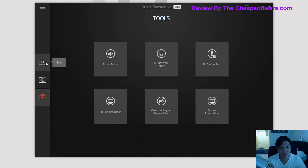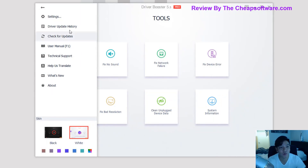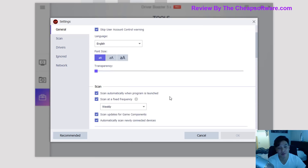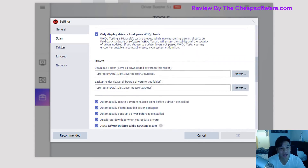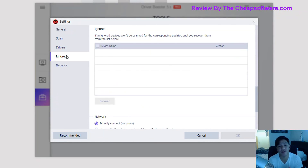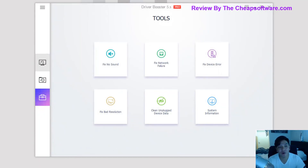In the top left you have the ability to adjust settings. You can adjust the interface and how it looks, see the driver update history, check for updates to the Driver Booster app, and in the general settings configure more about the overall interface and drivers. You can choose where backups get saved, and if you have a piece of hardware that needs to stay on a specific driver version you can add it to the ignored list so Driver Booster never checks for updates for it. You also have network settings available here.